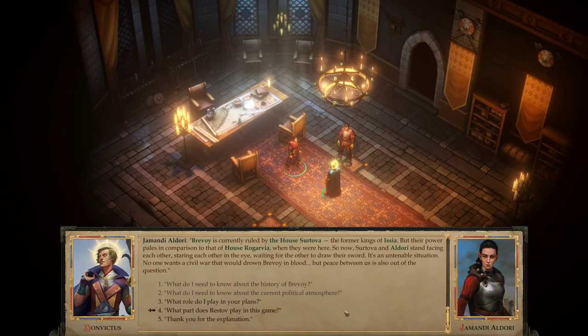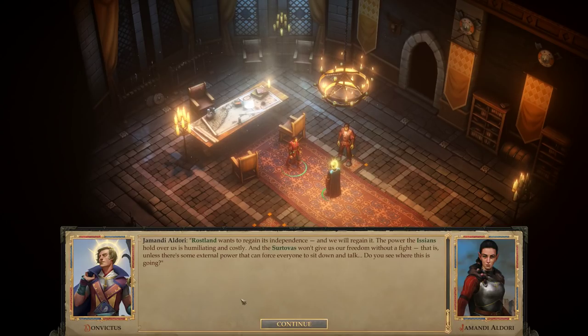'Brevoi is currently ruled by house Sertova, the former kings of Isia. But their power pales in comparison to that of house Rogarvia when they were here. So now Sertova and Aldori stand facing each other, staring each other in the eye, waiting for the other to draw their sword. It's an untenable situation. No one wants a civil war that would drown Brevoi in blood, but peace between us is also out of the question.' 'What role do I play in your plans?'